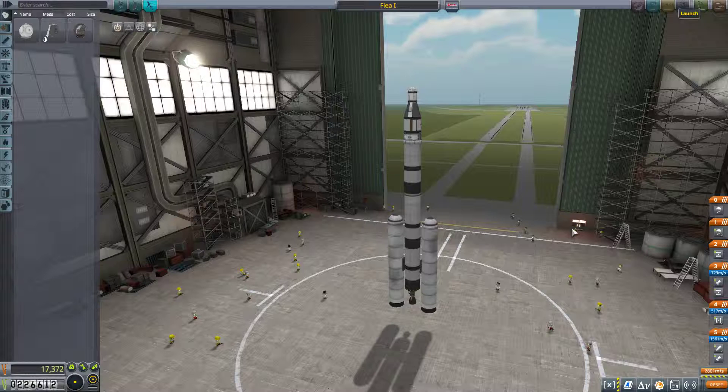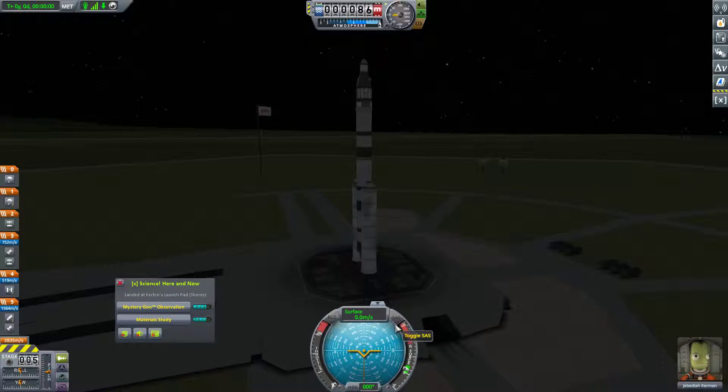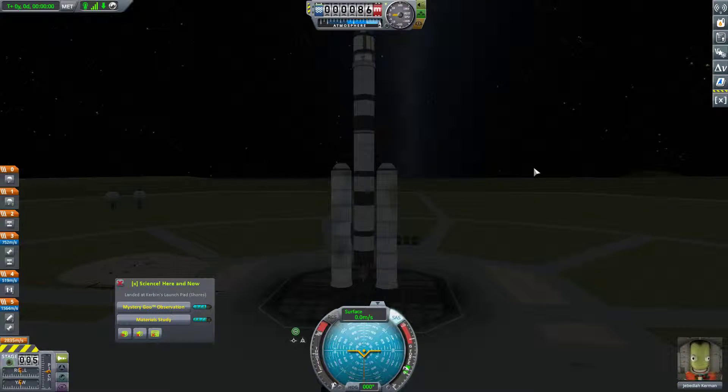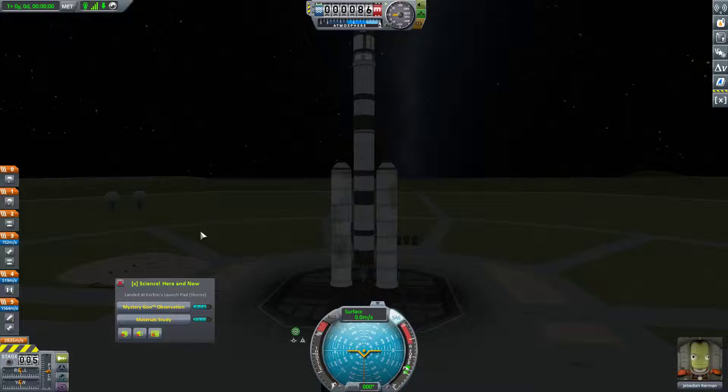Let's go ahead and launch this. We have much more thrust to weight and a lot more delta-V in this thing. Keep in mind that this 2835 meters per second overall delta-V is a little bit misleading, because our second stage delta-V is calculated for sea level — our current atmospheric pressure. So this is going to increase extremely substantially.